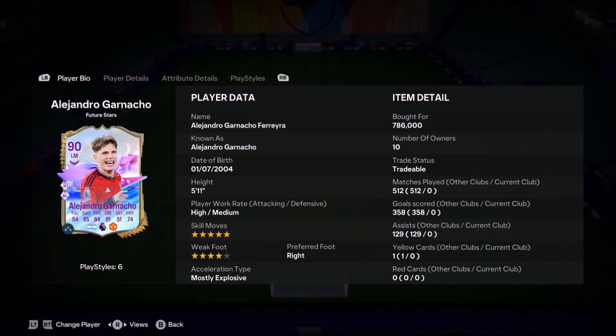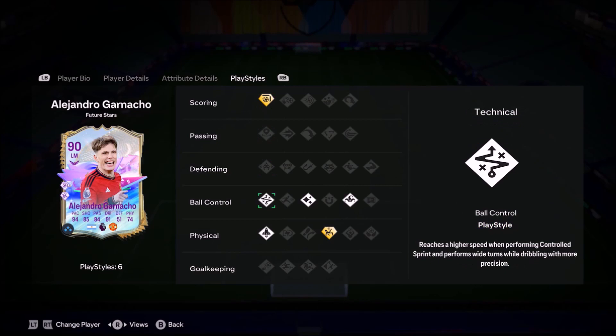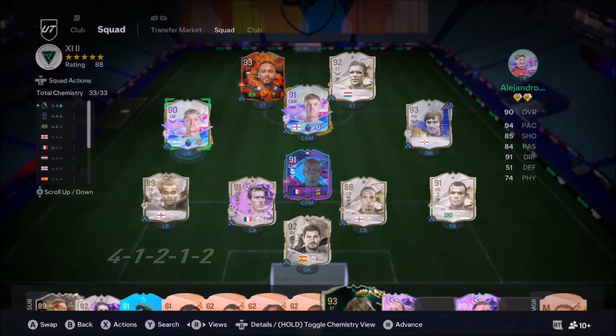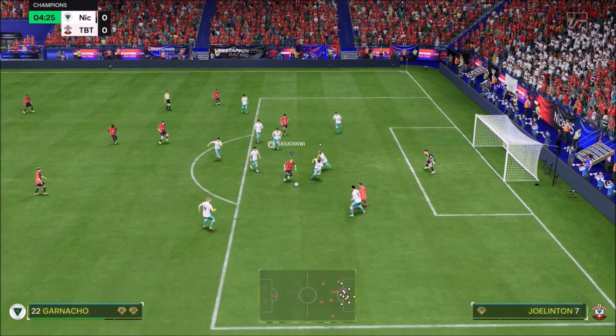Ladies and gentlemen, welcome to the video. Today we'll look at 5'11", high/medium work rates, 5-star skills, 4-star weak foot Garnacho. If you're a United fan, of course you'll love this guy. I've powered him up with the Hulk chemistry style to boost the physicality. He's got the finesse shot playstyle plus — there's nothing else you need to know. Absolutely insane card.